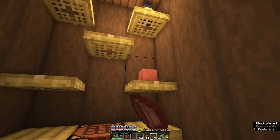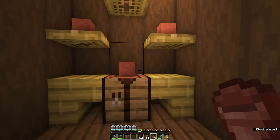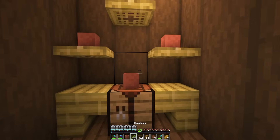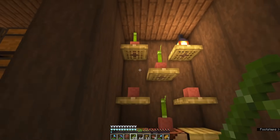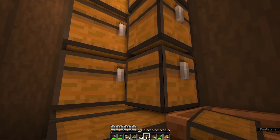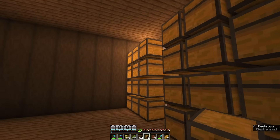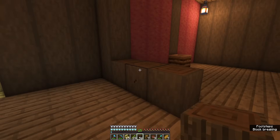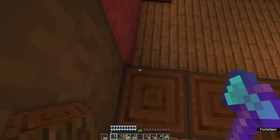In this front entryway, I thought it would be really cute to just have a bunch of little pots and put some different flowers. We'll also put some bamboo in here just to keep with our theme. So we'll put bamboo in these ones, then we'll add chests over here — that fills out perfectly. And then I also want to create some walls, kind of like separators, so we're going to finish these walls really quickly.